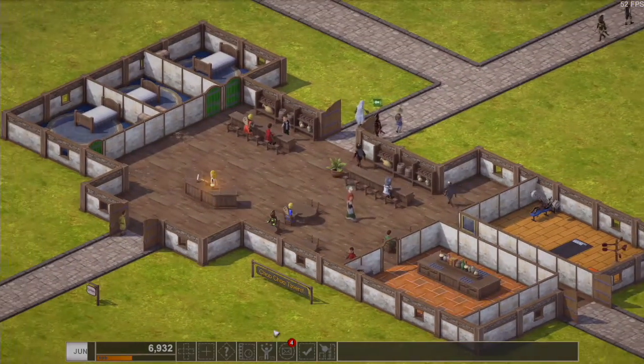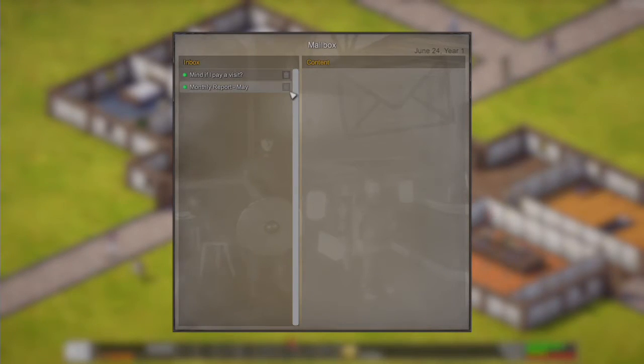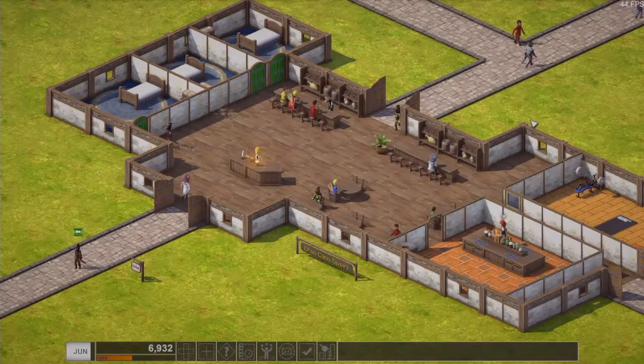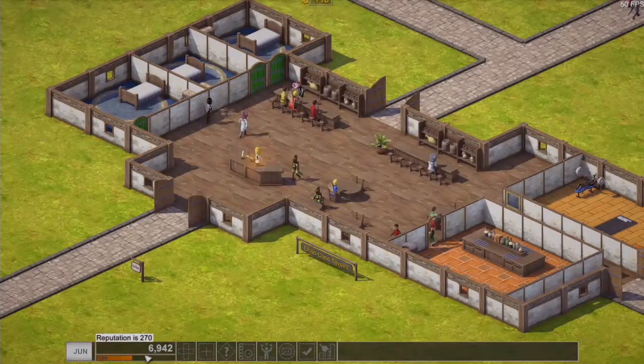The bartender actually left. Let's get mail — group reservation. We did see this last episode. For four locals, sure, we'll get that. Monthly — we don't need that. If I pay a visit, Lord Peter, you may visit us. Okay, so what do we actually need? We don't really need anything.